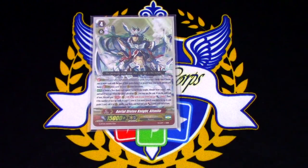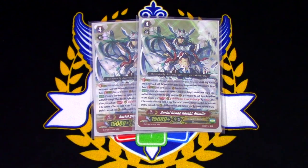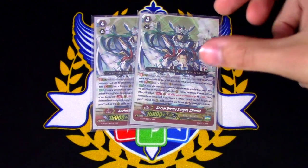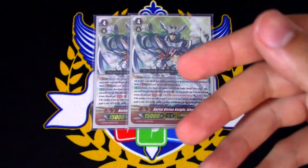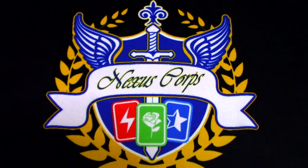Two copies of Hail Divine Knight Altmile because searching for a Grade 2 for free is amazing. You can search for Blaster Blade, you can search for LaRouche to help fill your field. Its skill is: when placed on Vanguard, flip a copy of itself face up, your front row gets 3k, and then if you have two or more cards face up in your G Zone, search for a Grade 2 from your deck, call it, and the called unit gets 5k. Free plussing right there.